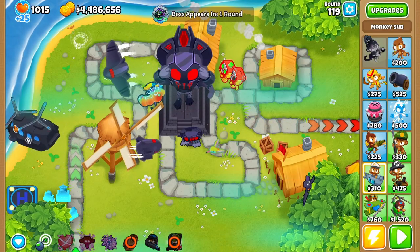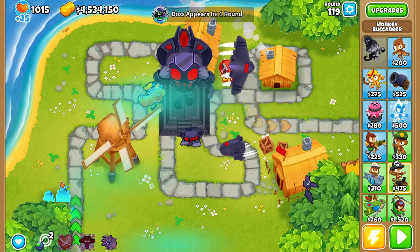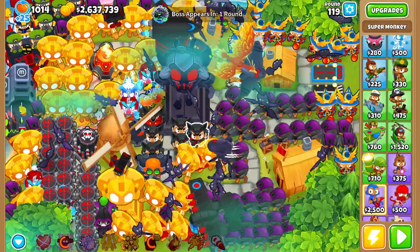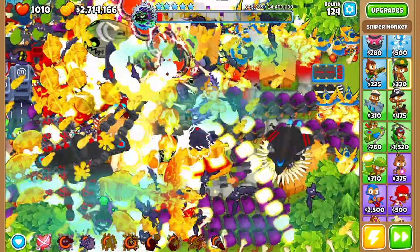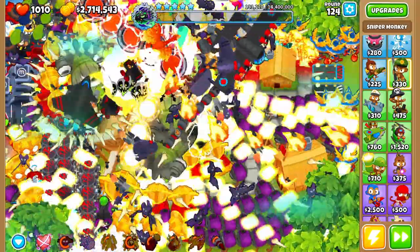And now for Tier 5. I sold all my towers, got around 4.5 million cash to work with, and placed a few towers. I got TAGs at the beginning, Temples, Sun Avatars, and Snipers wherever I found space for them. It was super laggy on Tier 5, but with this defense I ended up beating Lich Elite Tier 5 super easily.